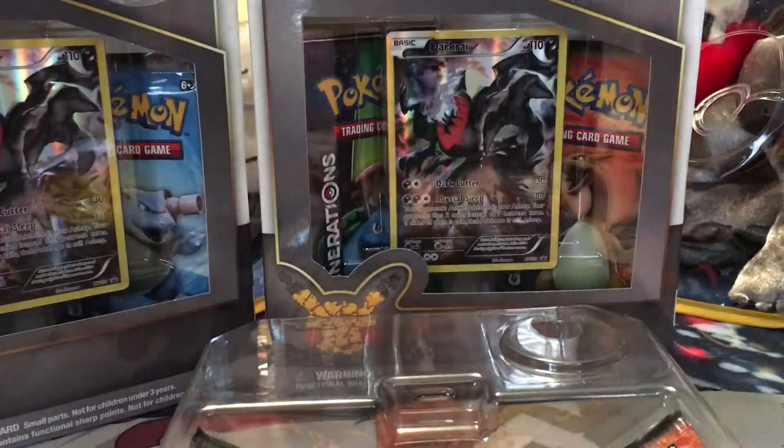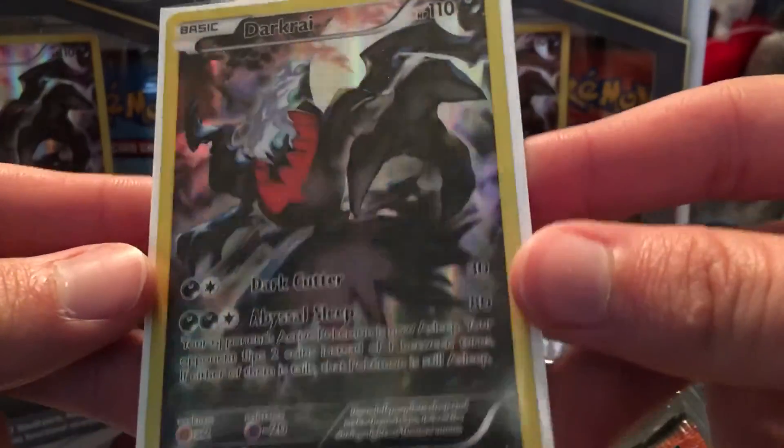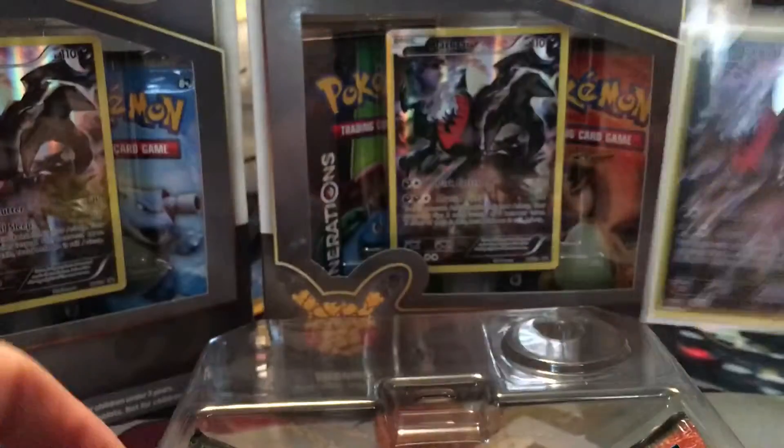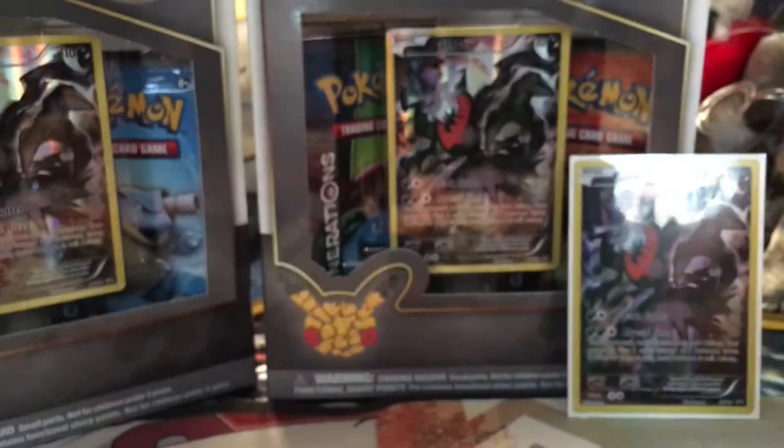I'm going to see if I can pop out this Dark Rayquaza without messing it up. All right, sleeve this guy up — there you go, there's the Dark Rayquaza promo. He's XY114, it's a really sharp looking card, very excited for this guy. We got our two packs: a Blastoise and a Pikachu pack today. Here is the code card for this box, feel free to use that.